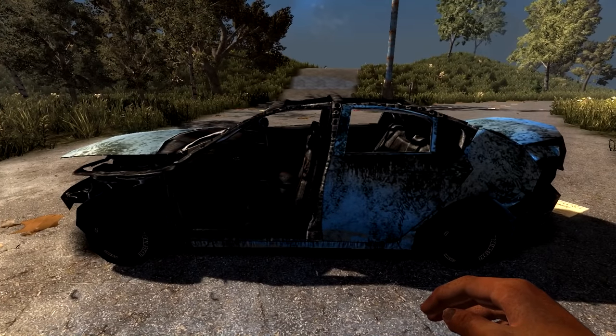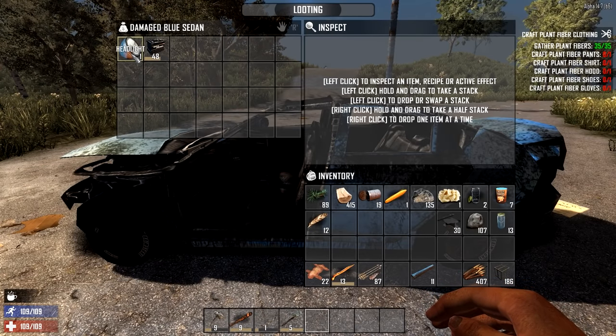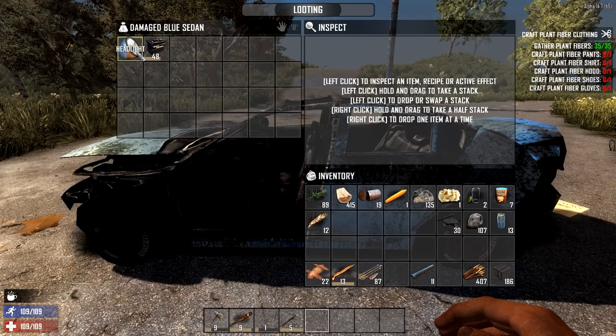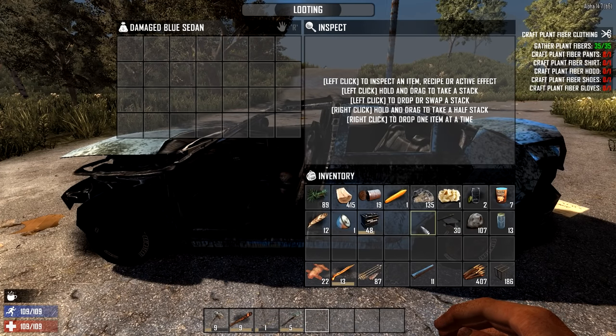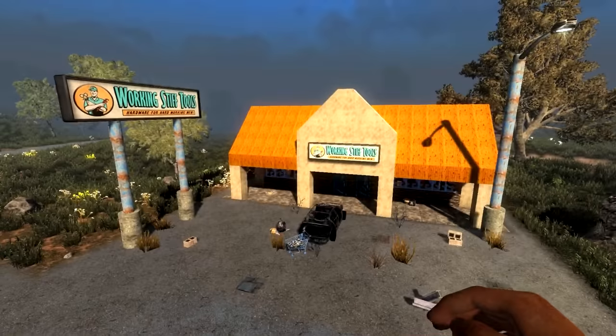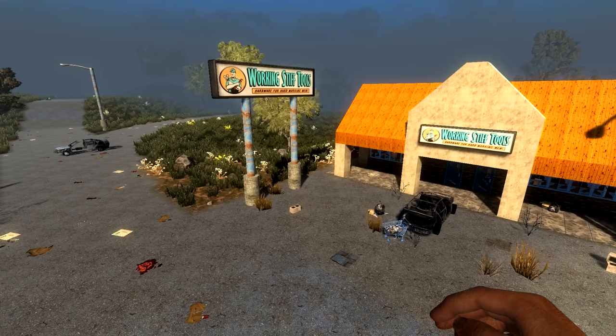One of the best places to look for the car battery or the headlamp are these broken-down sedans you'll see sitting around the world. All you have to do is go up to them and search them, and you might have a chance of finding either one or both if you get really lucky. Another place would be some of the stores like the Working Stiff Tool Shop — you have a good chance of finding them there too.